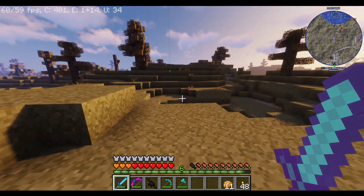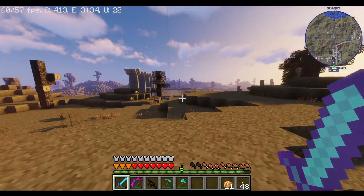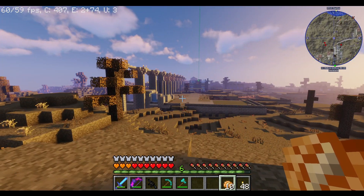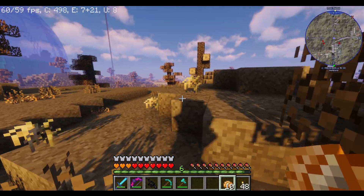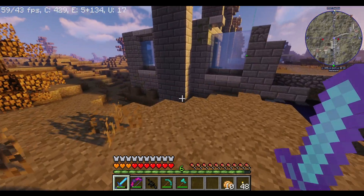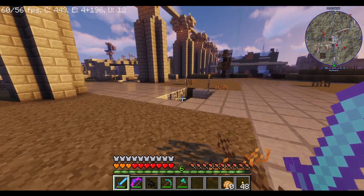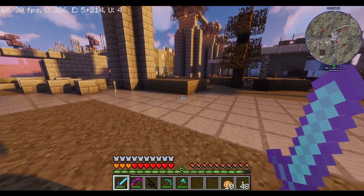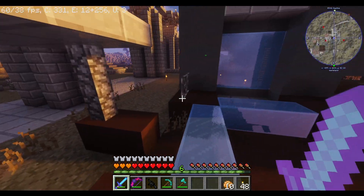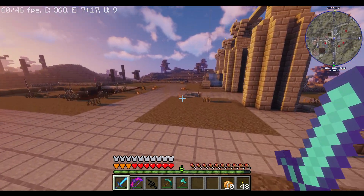I do have a couple hearts and some emeralds left. And the good news is, even though all the villagers died, I still have all the buildings — so we're still pretty far along. I haven't done any work on it, but I still have everything. We just need to get the villagers. I'm not going to get a rancher or anything like that — I think I'm just going to go straight for farmers. At least one farmer and then a miner. Actually, we might not even need a miner because we have so much already.